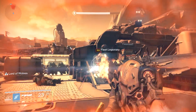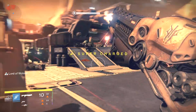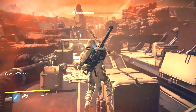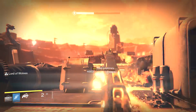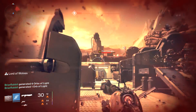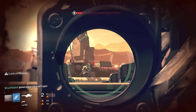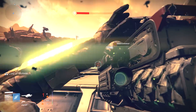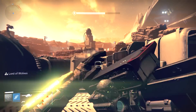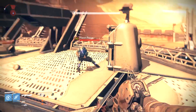The Lord of Wolves is earned in the Prison of Elders, and I think that's where its exotic perk, Devil's Touch, shines. In so many of the PoE encounters, your fire team is close together, fighting off waves of enemies to stay alive. With Devil's Touch, it's a bit easier, because they are regenerating health faster. Combine this with a Titan who has Ward of Dawn, and you're going to be the most popular Guardian in the fireteam. It just makes your fire team better.